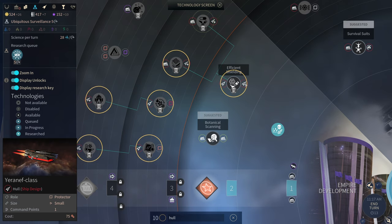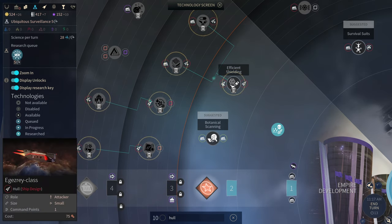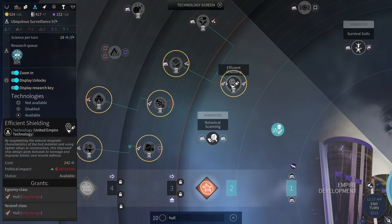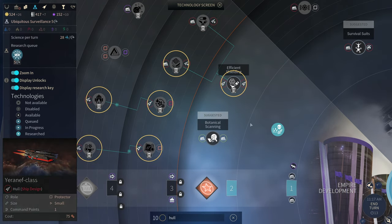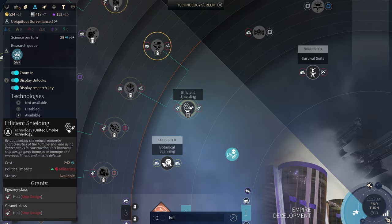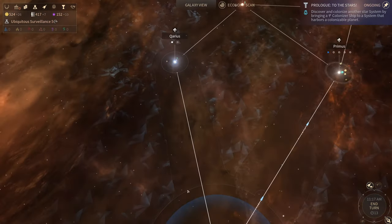This is a Protector — so it's defense oriented, like a tank. It'll soak up damage but doesn't dish much out. And this one's like your glass cannon. Both of them are small, so that's probably what we need to research next. We'll cross that bridge when we get to it.